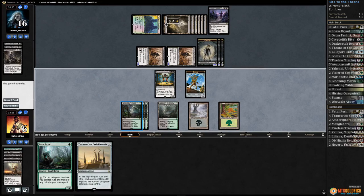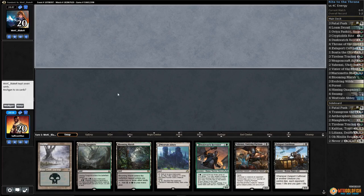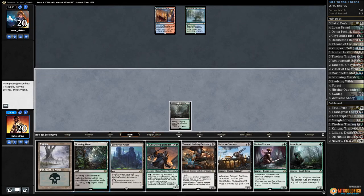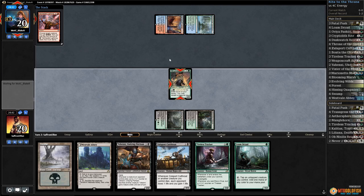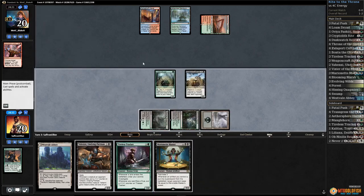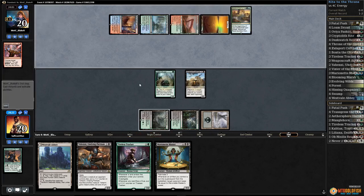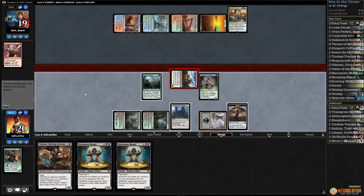Against the Odds time playing some Throne Rights in Standard. We'll keep it — seems reasonable. Spire Bluff Canal, Hissing Quagmire go. Sanctum for our opponent. Play Blooming Marsh, play Dusk Watch, pass the turn. There's Harness Lightning — this is probably Temur Energy. Play Swamp, play Loam Dryad, play Cutthroat, pass the turn. Next turn we can get Tracker value. Bounty of the Luxa — uh oh, that's scary. Play Tireless Tracker, play Westvale Abbey, get in for one, pass the turn.